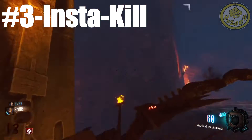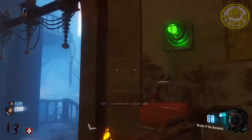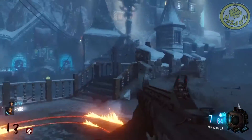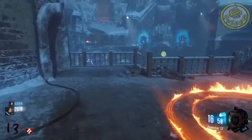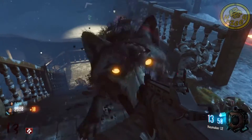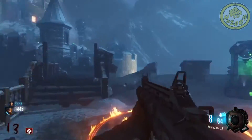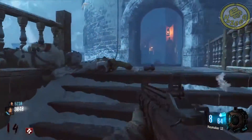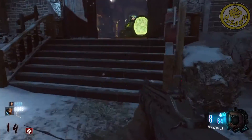Coming in at number 3, we have instakill. Instakill is kind of like double points but in reverse — it's very useful at high rounds but not at low rounds. Without instakill you earn 10 points per bullet hit and 130 score per kill. With instakill you earn fewer points overall since you kill zombies faster, but at high rounds it's far more useful — it lets you speed through rounds without waiting a long time.